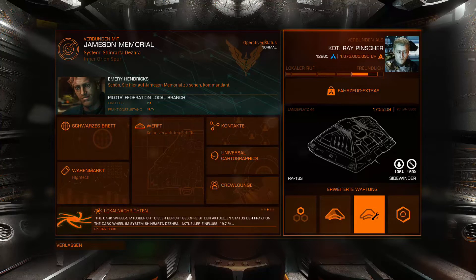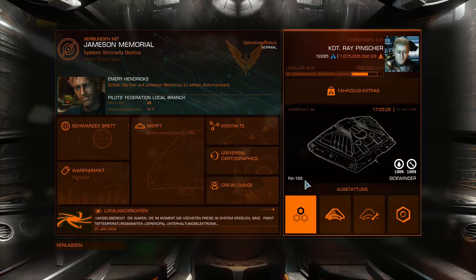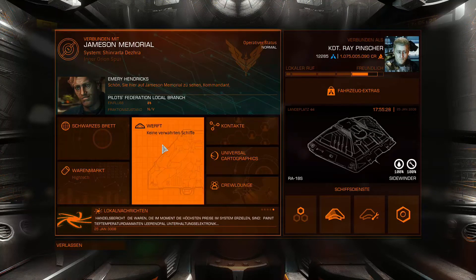Nach dieser tollen Reise und dem vielen Geld, was wir gleich am Anfang verdient haben, schauen wir uns nun mal die Werft von Jameson Memorial an – direkt hier aus dem Schiff heraus. Falls wir ein Schiff kaufen wollten, können wir es auch direkt hier gleich ausstatten. Aber zunächst mal in die Werft.